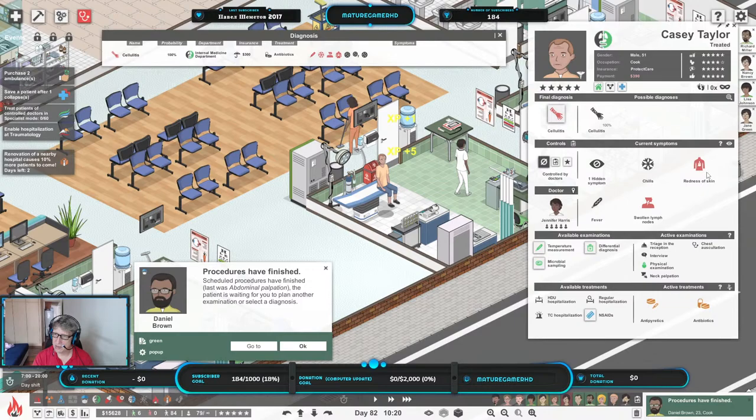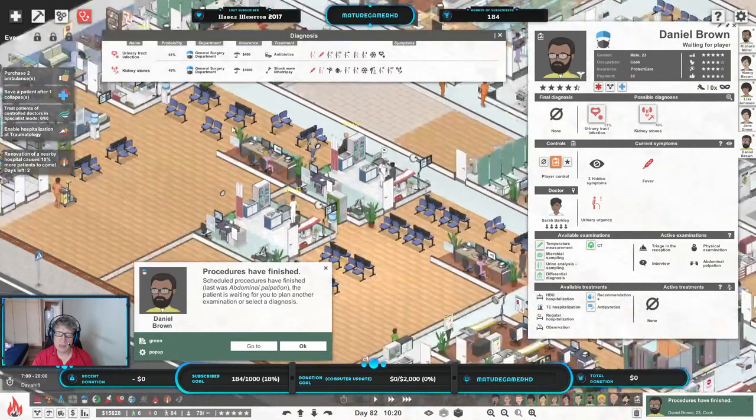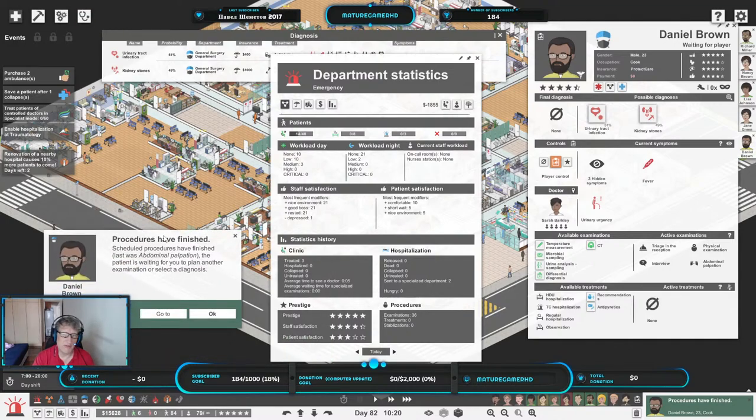Does he need NSAID? Not really, it's low so it's fine. We're already making some more money, which is very important. Urinary tract infection or kidney stones — both of them, luckily he's in the right place. It's 10 o'clock in the morning. Let's see the usage of the department so I might send some people off for some training. Workload — low and medium here. Radiology is high. Very low here. We don't have a whole lot of things.